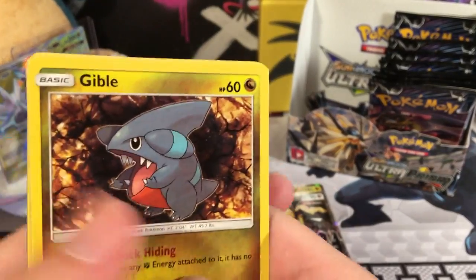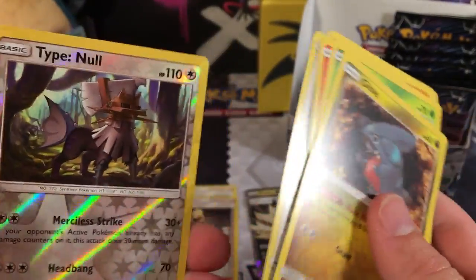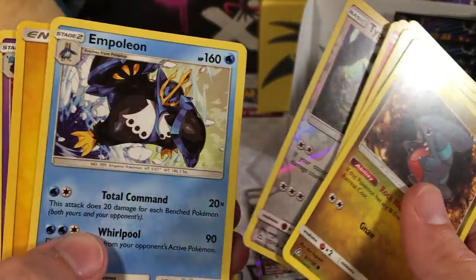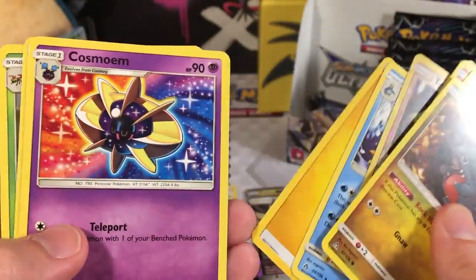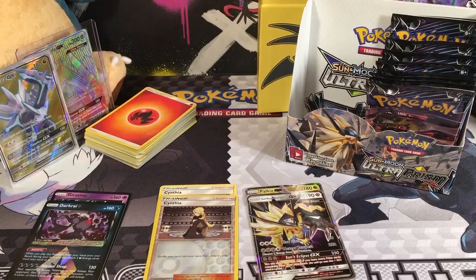We got a Zorua, a Roselia, Chimchar, Salandit, Yungoos, a Reverse Holo Rare Type: Null - very nice. A Rare is a Politoed Water-type, Lightning Energy, Cosmoem, Looker, and Yamask. That is pretty nice.